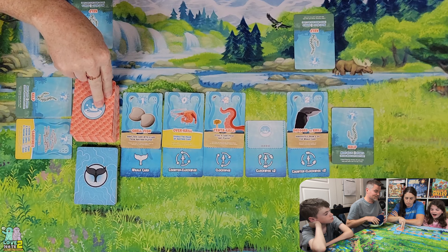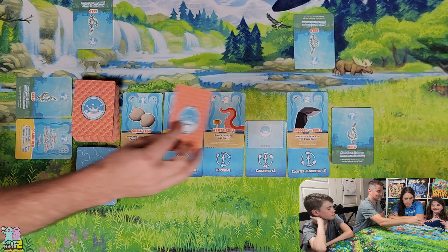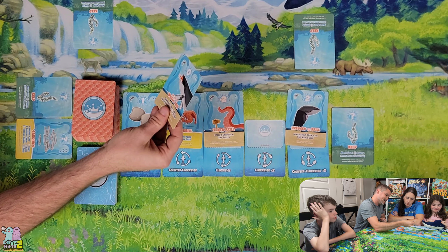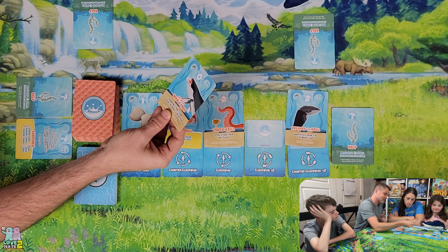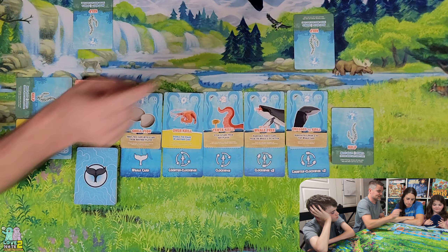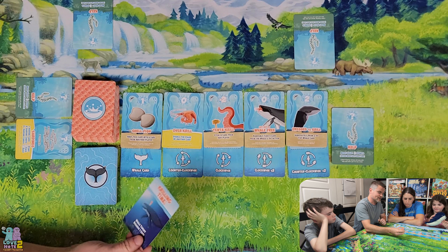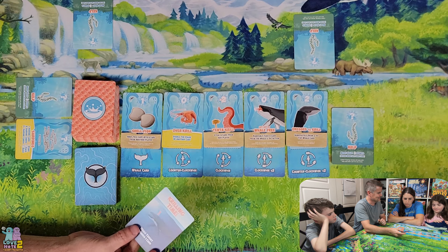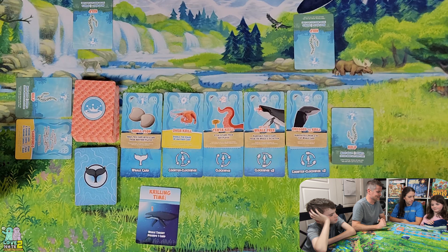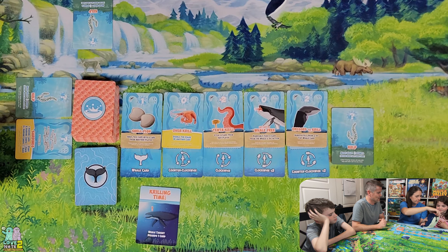We pass the whale clockwise two spaces, which means Anna, you have the whale. We refill the market — there's Get Out of Whale Free: randomly take a card from the whale and do action, which lets you take something out of the whale's mouth. Now we flip over a whale card — Krilling Time. Unfortunately, Anna, you've been struck by the whale. You have to feed the whale your one and only kelp card.